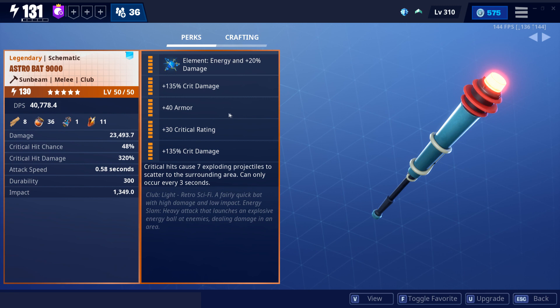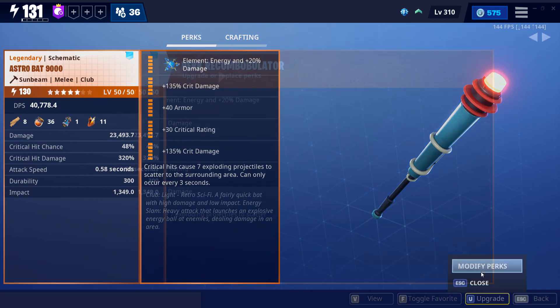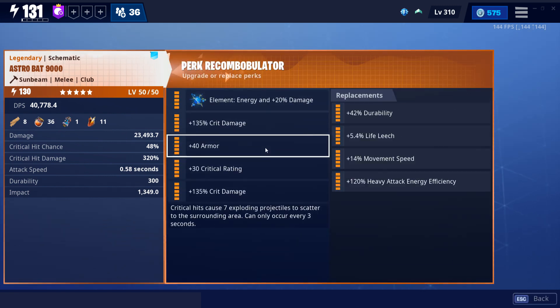The last perk you'll notice is I have 40 armor for the utility slot instead of the heavy attack energy efficiency. This is just my personal recommendation due to the heavy attack not having a big splash radius. Since the heavy attack is underperforming in AoE group clear, I don't suggest focusing it as your main source of damage. I would recommend the armor to get a little bit of tankiness and use the basic attack chain.